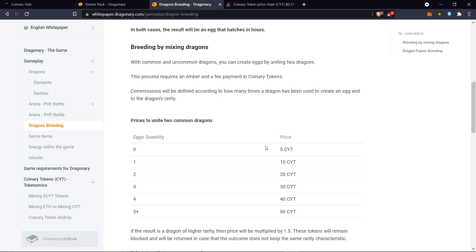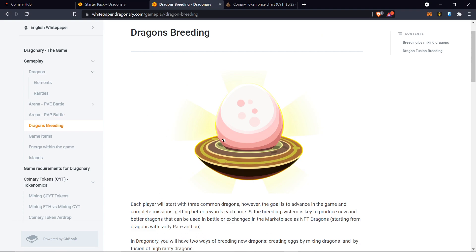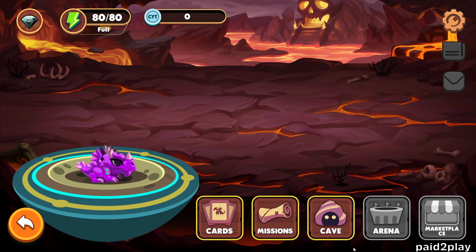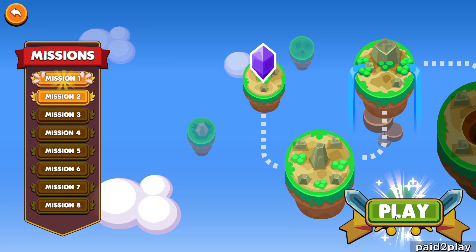You're gonna need CYT for breeding, but it's saying that we can earn CYT for free by playing. They've slapped in play-to-earn qualities on this. So let's talk about that and bring up the game. From what I've learned, you need to go through the story mode and just level up your dragon.